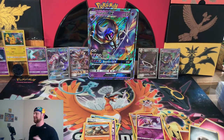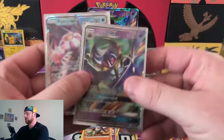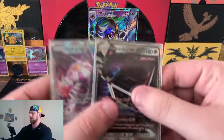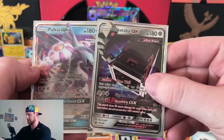We got two out of eight. That's not bad. I'll take those odds any day. So our two hits of the night — two hits. Stack Attacker, awesome card, Celestial Storm. And Palkia GX. Two awesome cards. Gotta love it. Good stuff.